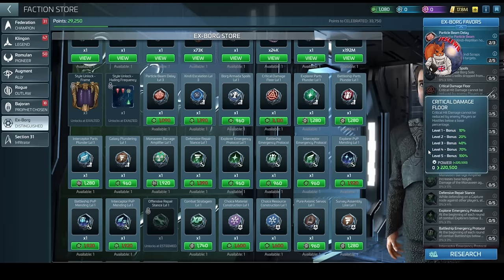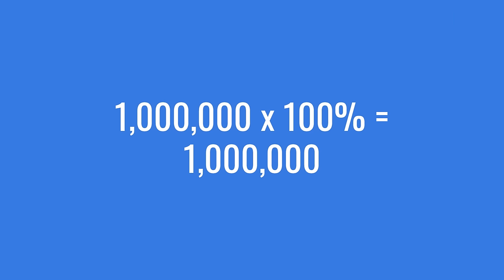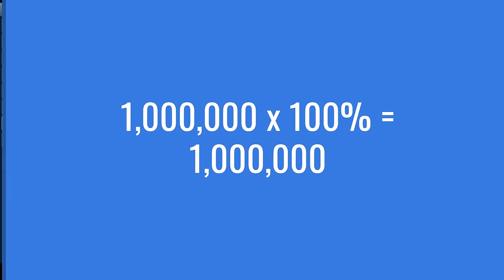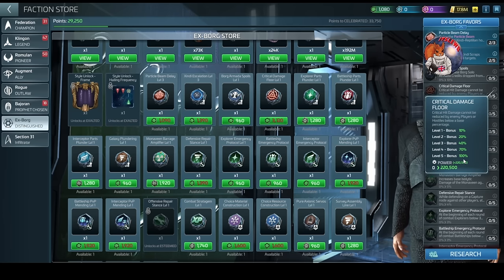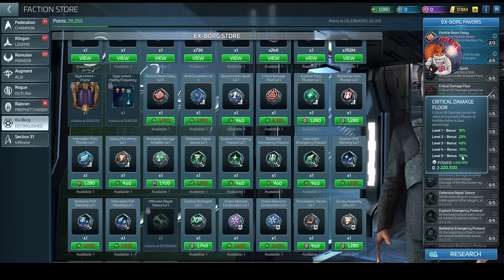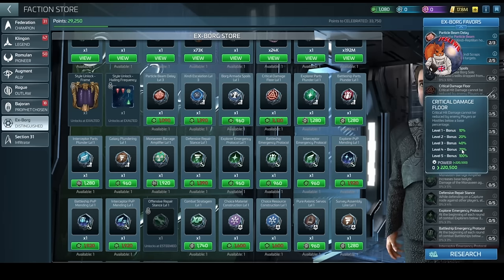A 100 bonus doesn't mean 100 extra damage - it's the multiplier of standard damage. So if you fire a 1 million shot, times 100 is still only 1 million. You're basically guaranteed to do standard shots. You can double this from 100 to 200 by purchasing the prime Critical Floor, which adds a further 100, making this loop more palatable and critical damage more relevant.